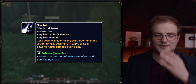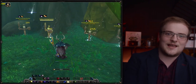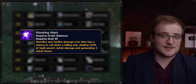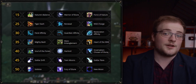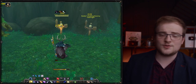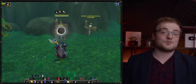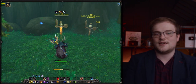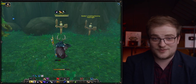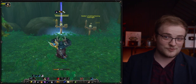Celestial Alignment is now off the GCD and grants both eclipses simultaneously — that's great. Starfall is back to being a buff centered on the druid rather than a ground-targeted ability, which is much more fun, and you can talent into Stellar Drift to cast while moving. Most talents remain similar; the biggest change is Shooting Stars is now baseline. The core eclipse change is controversial — there is depth to playing eclipses correctly, but fundamentally swapping between eclipses while doing open-world content and chaining short fights feels terrible.